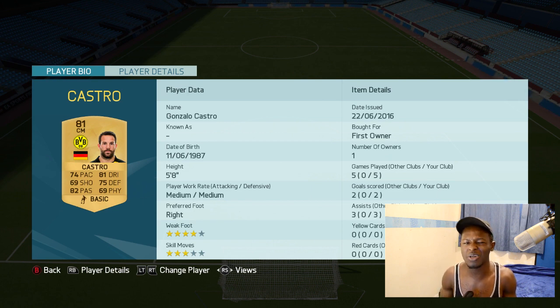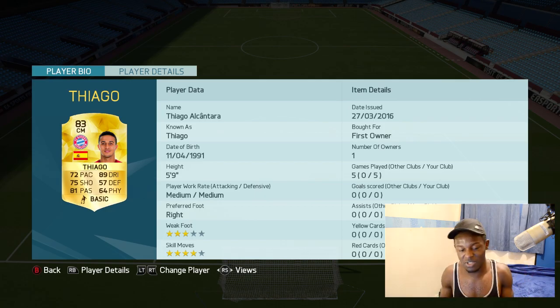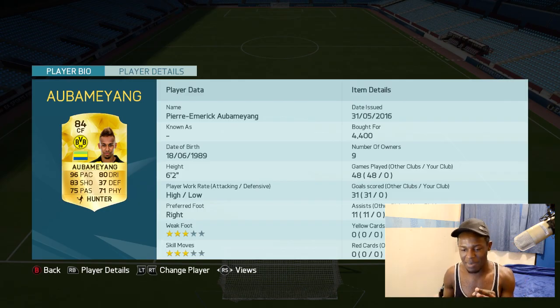Moving on to Castro — a non-rare card, definitely underrated. A lot of people are starting to use him more, but this guy is insane. The things he does in-game, words can't describe — you just have to see for yourself. We also have Thiago in midfield: 89 dribbling, which is insane, and 81 passing, which is important. He doesn't have the best shooting or pace, but he's very effective.